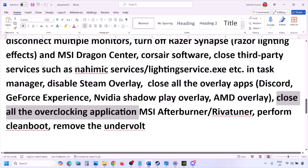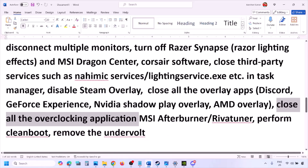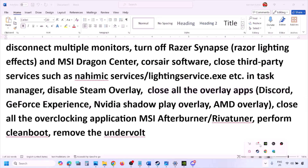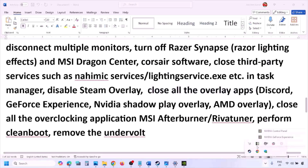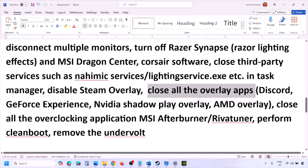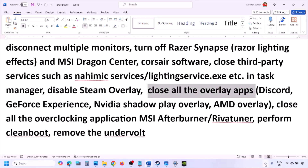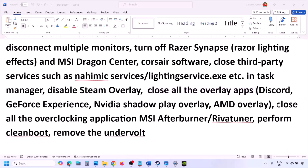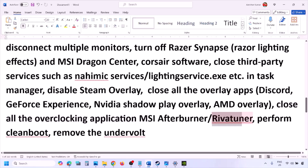If you have any other overlay applications, turn off the overlay in those applications or simply close them all. Close Discord, close GeForce Experience, and close any other overlay or third-party applications running in the system tray. Also close all overclocking applications like MSI Afterburner and RivaTuner Statistics Server.